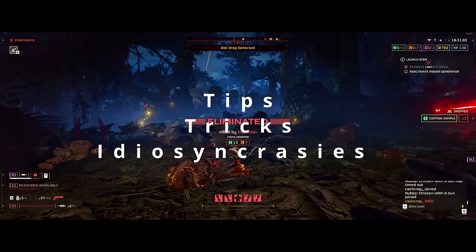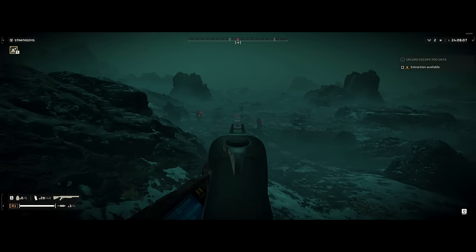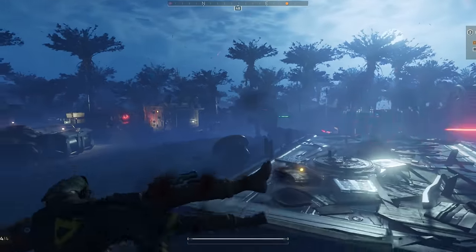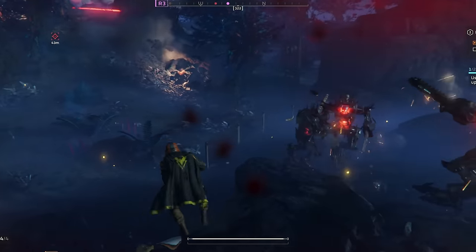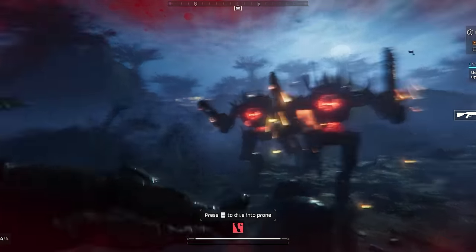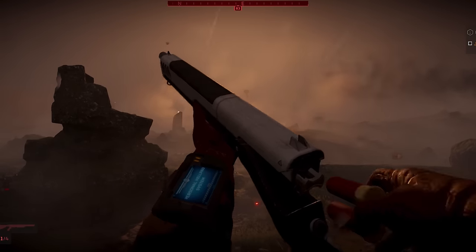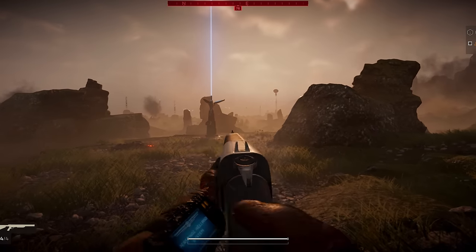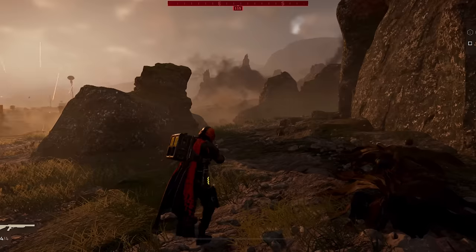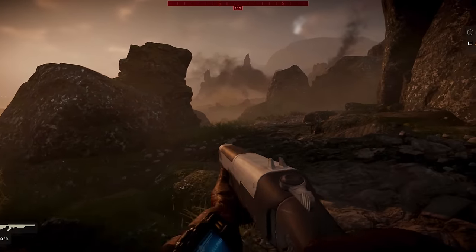Let's talk tips, tricks, and idiosyncrasies, and then we'll jump into the build guides. A couple tips: the ADS does not have any kind of red dot - it is a classical iron sight situation. It doesn't appear to increase the accuracy of the weapon, so I really don't tend to run this in first person view. I tend to run this in third person view because it's a fairly quick aiming weapon. The weapon actually does technically have a shell by shell reload capacity, so if you fire one shell and wish to reload it, you can without dispensing the other shell - you can keep one in the chamber while reloading.